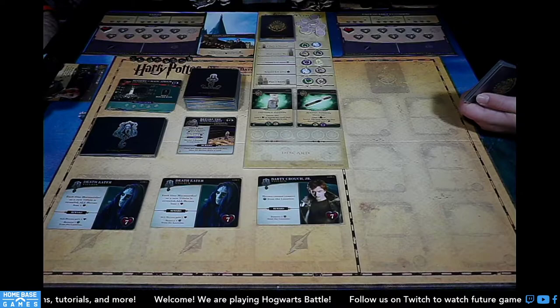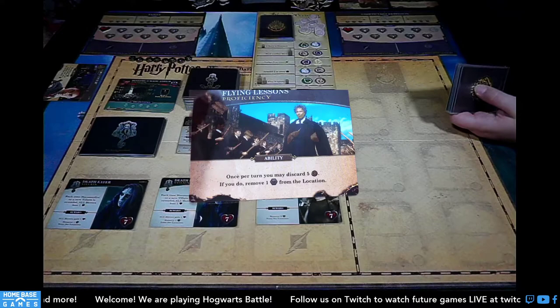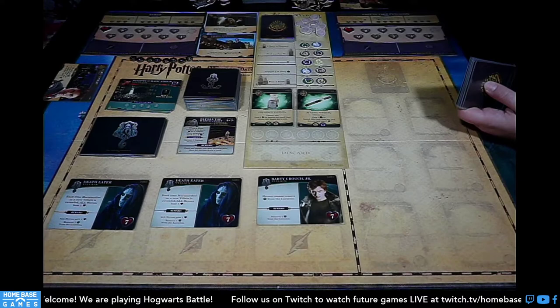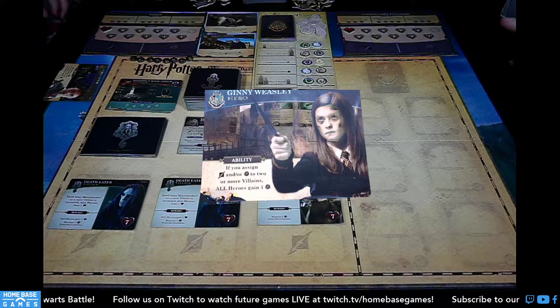The other player is still using Flying Lessons and Hover charm. For the Ginny character card — if you assign damage or influence to two or more villains, all heroes gain one influence.